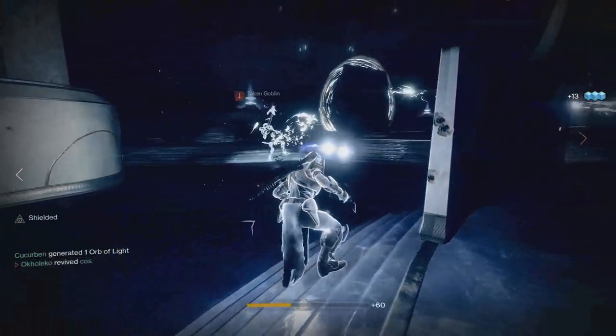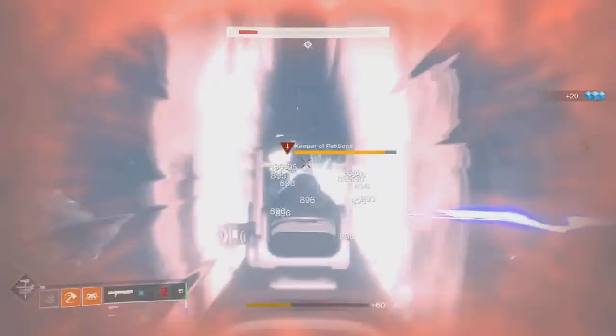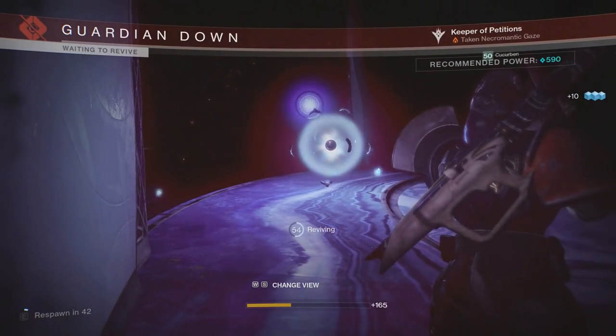In this room, you'll notice four plates, the taken ogre Vorgrath, and taken wizards called Keepers of the Petition. These taken wizards and the plates are your keys to damaging the boss.